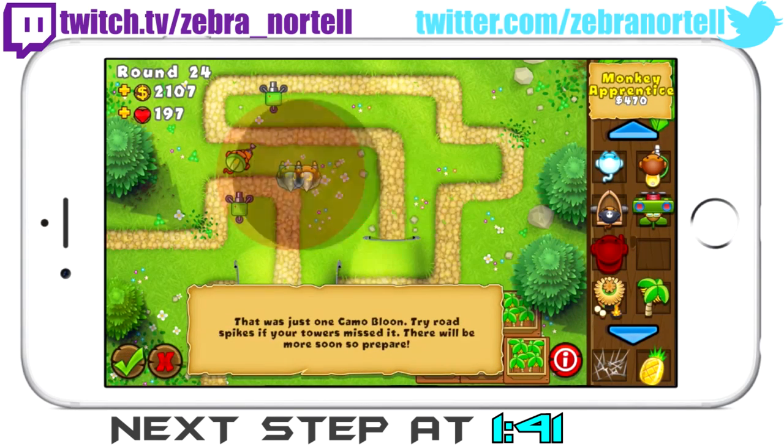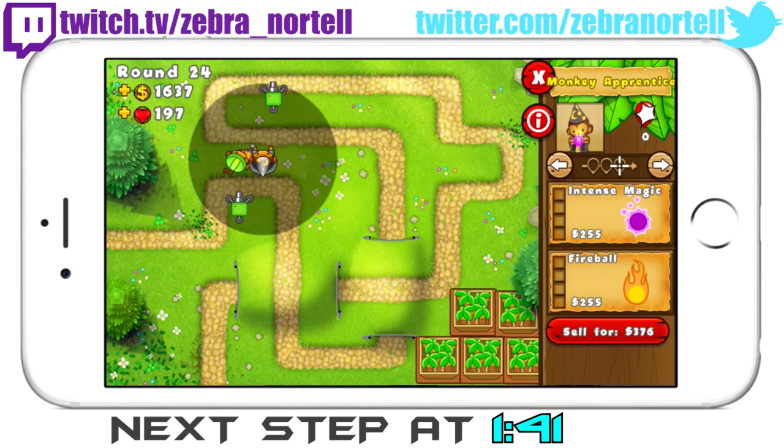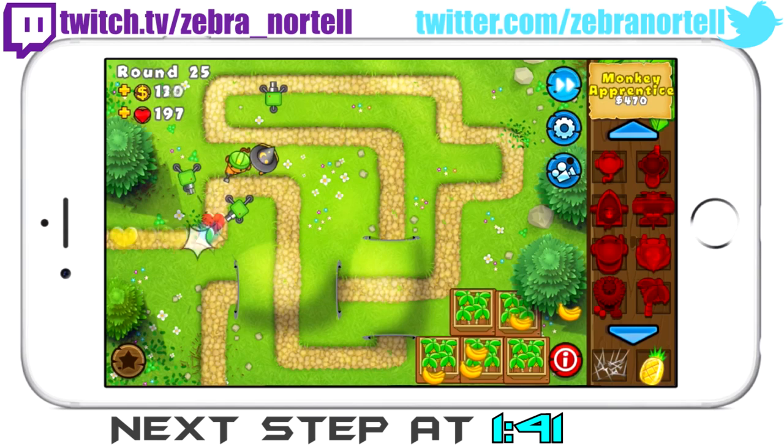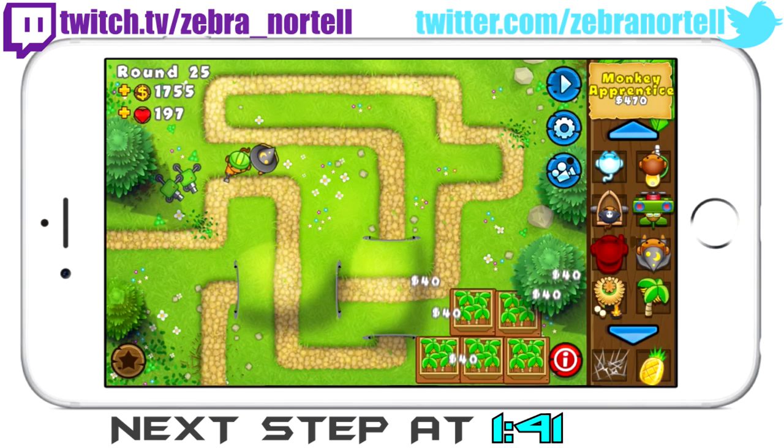When the round with the camo balloon comes, you're gonna lose 3 lives, but that doesn't really matter too much in the long run. Then you're gonna wanna get a monkey apprentice and put it where I do here, and upgrade it 3 to the top and 2 to the bottom, giving it tornadoes and monkey sense.